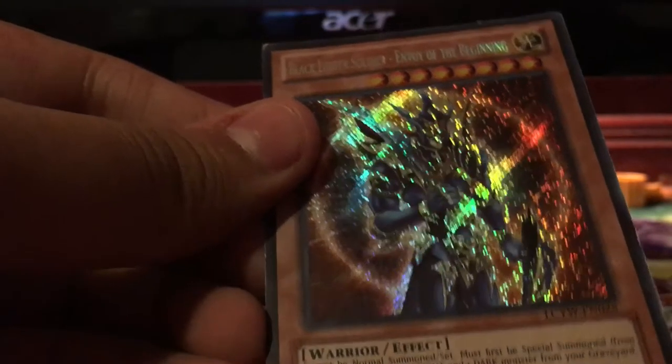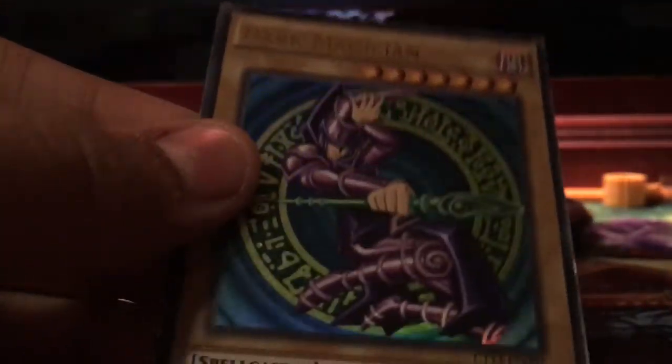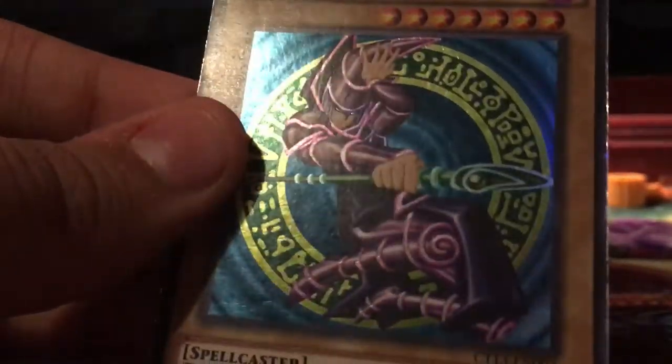Then, we got our boy Black Luster Soldier Envoy the Beginning, holo. Then — no way — we got limited edition Obelisk the Tormentor, an Egyptian God. Nice. Then, we got limited edition Dark Magician. Not bad. Shiny.